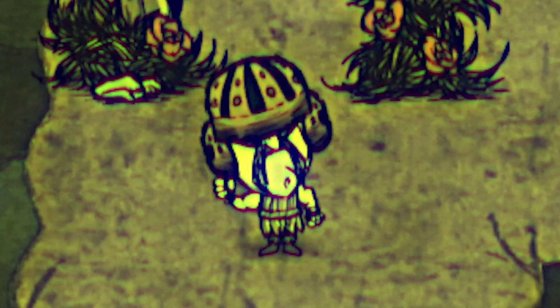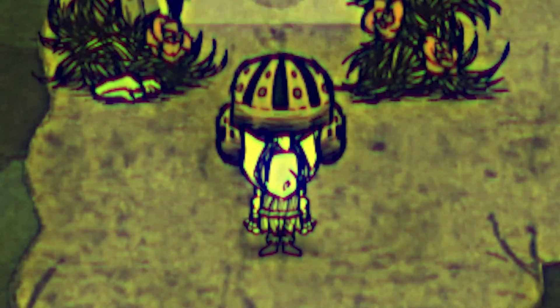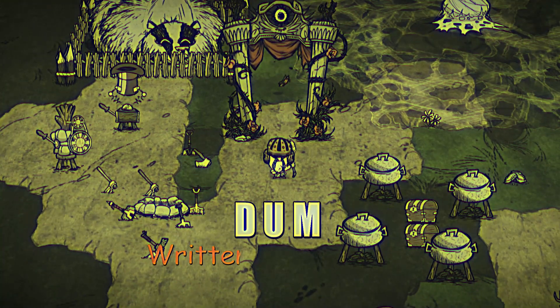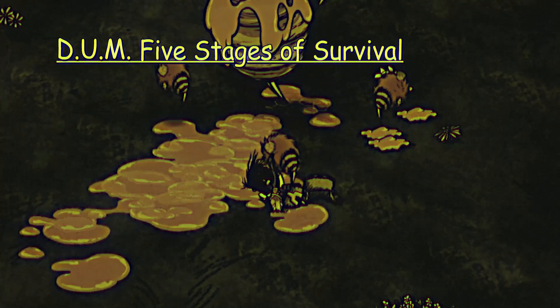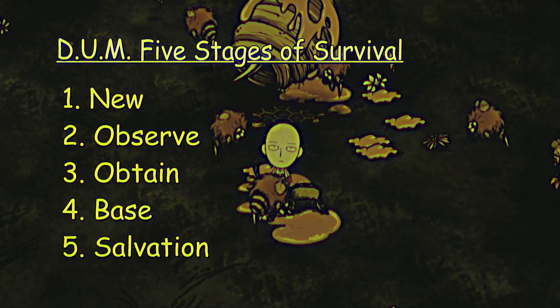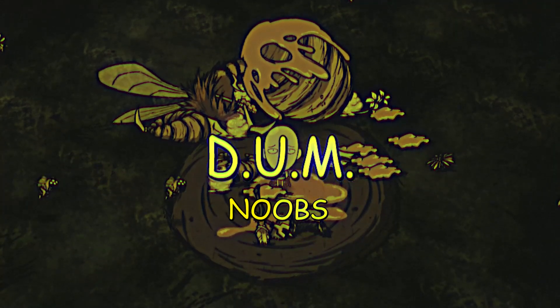Have you guys ever joined a DST public server, low on food, struggling to survive and have no idea what you should be doing? Well then this video is for you. Welcome to Dean's Ultimate Mega Guide. In the Dean's Ultimate Mega Guide, you will learn the five stages of survival: New, Observe, Obtain, Base, and Salvation. Follow these steps and you will become the greatest DST pro.